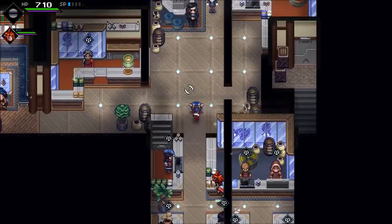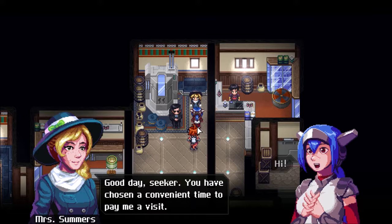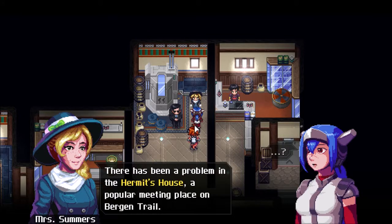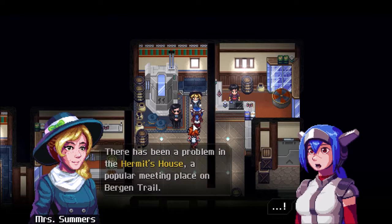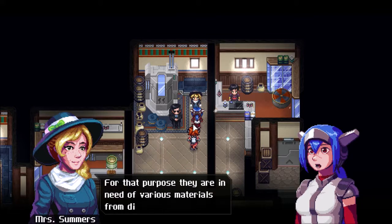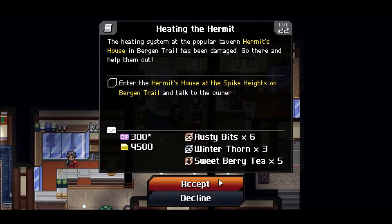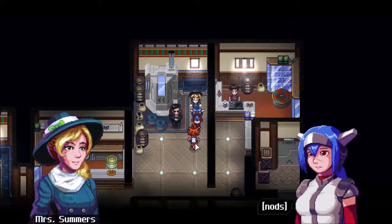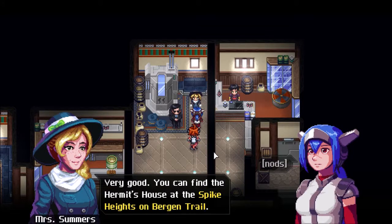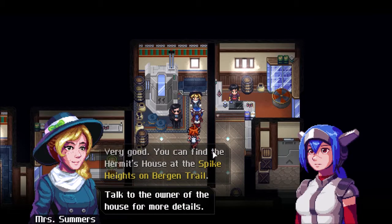I believe each facility will be offering a new quest. Good day, Seeker. You have chosen a convenient time to pay me a visit. There has been a problem in the Hermit's House, a popular meeting place on Bergen Trail. Supposedly the power generator has been malfunctioning and needs repairs. They're in need of various materials from different locations. Would your schedule allow for that kind of assistance? Absolutely. You can find the Hermit's House at the Spike Heights on Bergen Trail. Talk to the owner for more details.